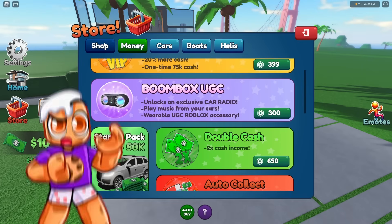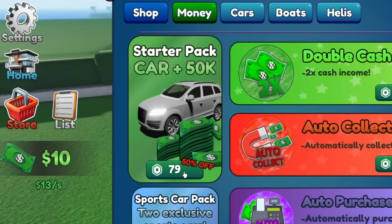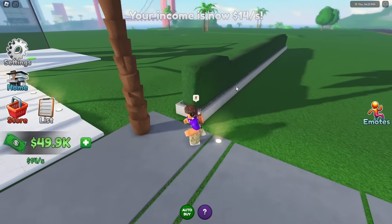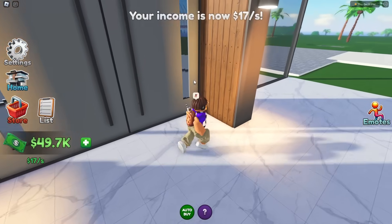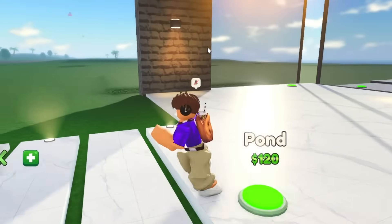Did you see that starter pack? Scroll a little bit more down. Yeah, this is what we're going with for now. Maybe later we'll buy the VIP. Okay, $50,000 — let's blow some cash. Let's build some beach houses. Buy all the stone. This is actually going to be unreal. Yeah, I bought the floor. This is huge.